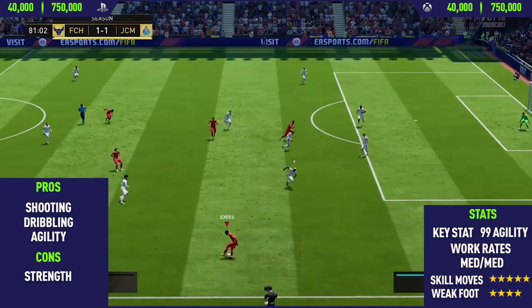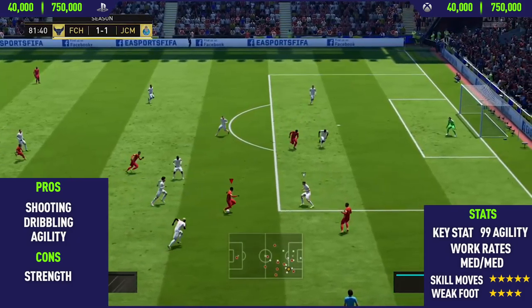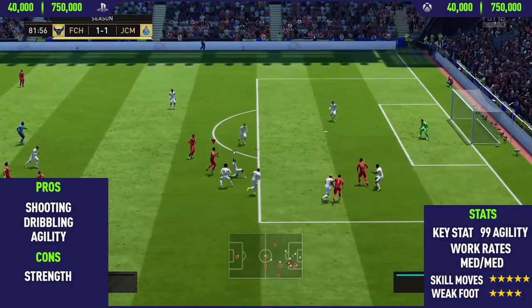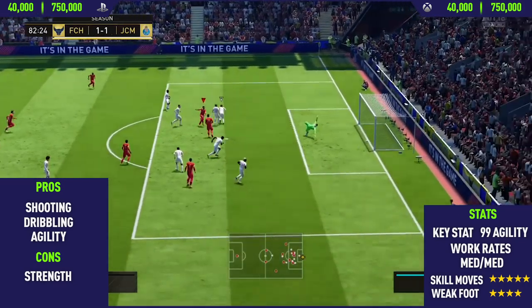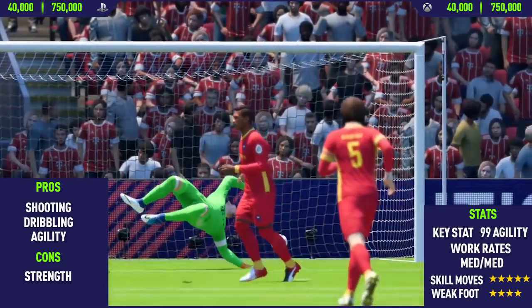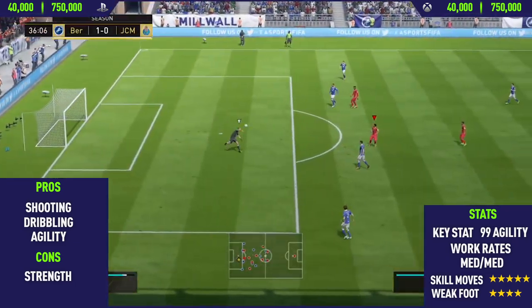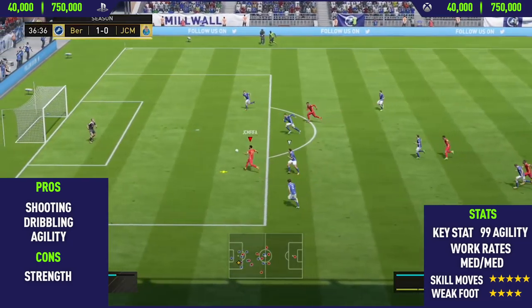Moving into the highlights for Team of the Season Riyad Mahrez, the first pro I could find on this card was his shooting. His finishing was really good and his long shots were also very, very good — I managed to score one or two long shots in this video as you'll see. The next pro was his dribbling. This guy has some of the best dribbling on FIFA 18; I would say it's probably around Messi's level of dribbling. It is honestly that good.